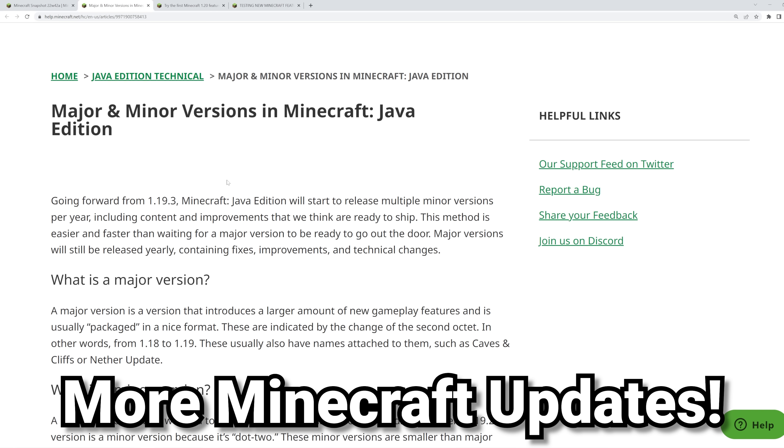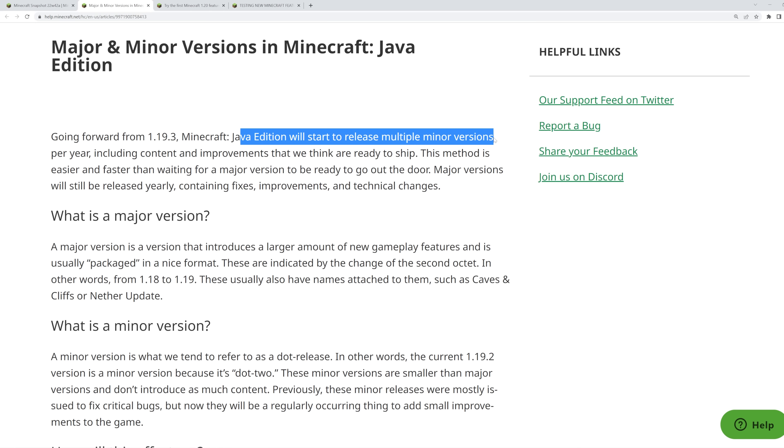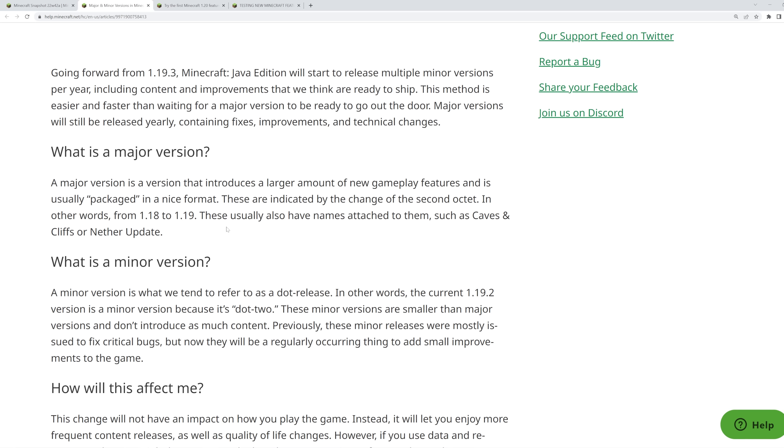The first thing is that the way Mojang is releasing updates is going to change. We are going to have a 1.19.3 update, even though usually Mojang would just eventually go over to 1.20. They're now going to start releasing multiple minor versions per year, including content and improvements they think are ready to ship. This will also include major versions, with one major version per year — so 1.20 will come out in 2023 and 1.21 will come out in 2024.